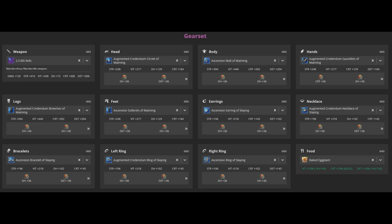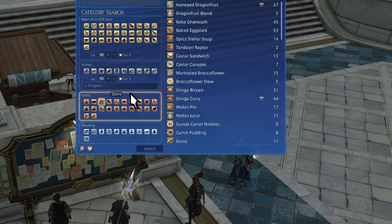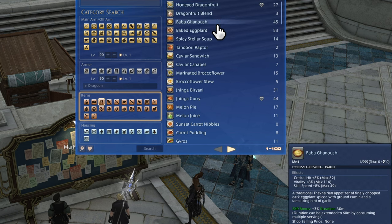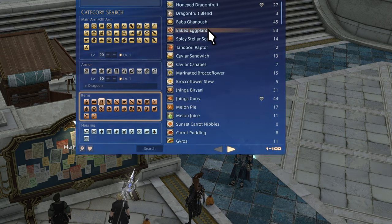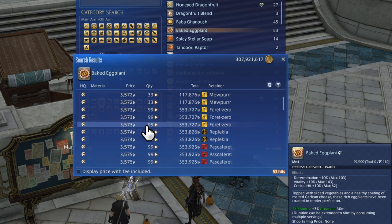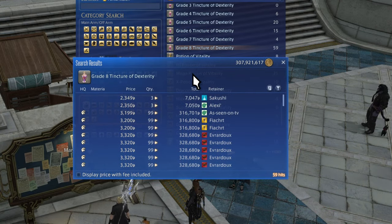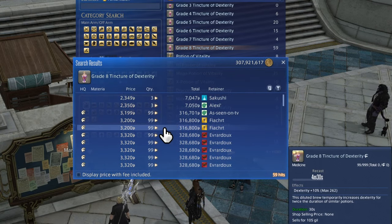Fill every available gear slot while checking your best-in-slot lists. You also have two more consumables to buy. Check the best-in-slot list for food too — food is not only a DPS increase but gives a good HP boost, especially while people are still gearing. Every little bit of HP matters. If you're not sure what the current food is without a BiS list, check the highest item level stuff on the market and pick the one with relevant stats like crit and direct hit.